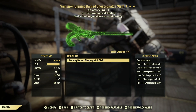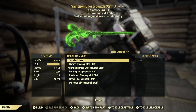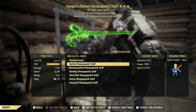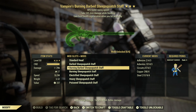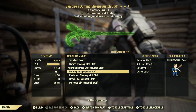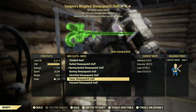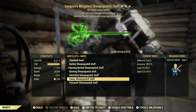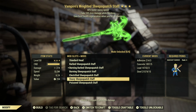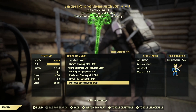The next reward is the Sheep Sasquatch Staff, the two-handed weapon of the bunch, and it also has six mods. The mods are: Barbed Sheep Sasquatch Staff (targets bleed, better damage), Burning Barbed (adds energy damage, targets bleed, better damage), Burning (adds energy damage), Electrified (adds electrical damage), Heavy Sheep Sasquatch Staff (limb damage, cripple chance — I really like the design with that hammer head), and Poisoned Sheep Sasquatch Staff. All of these have unique designs to them.